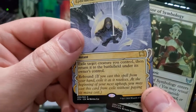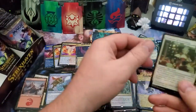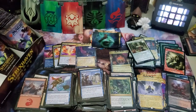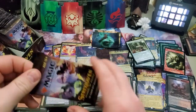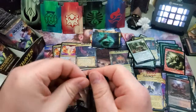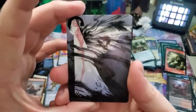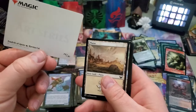If you cast the spell from your hand, exile it as it resolves; at the beginning of your next upkeep you may cast this card from exile without paying its mana cost. Interesting — that's a good one. And an avatar token, the Blood Avatar. Oh wow, that's one of the Japanese cards — oh, that's so cool! I know this is one of the Japanese alt cards — Tendrils of Agony. Super awesome.